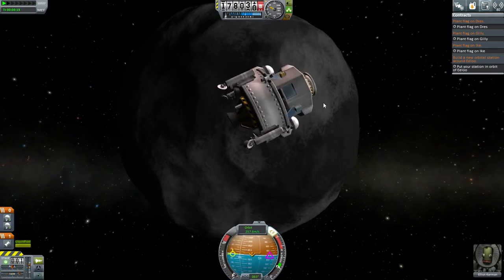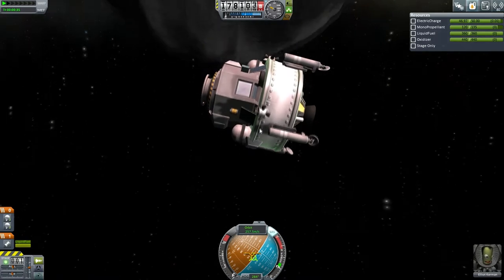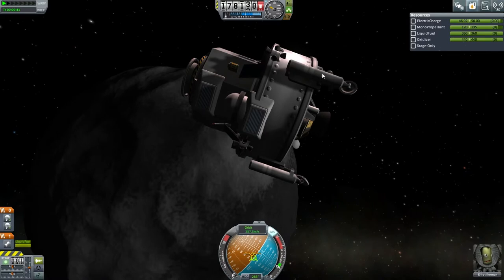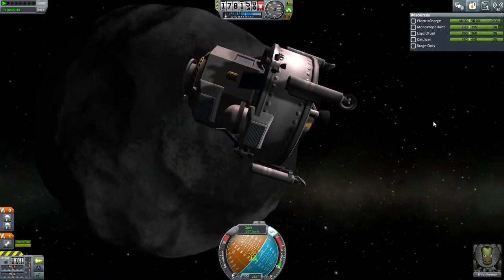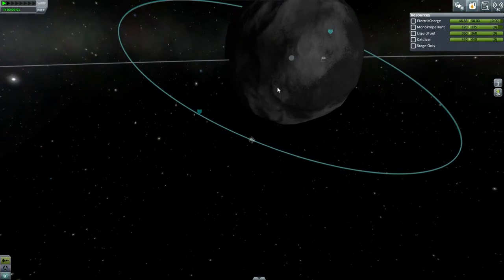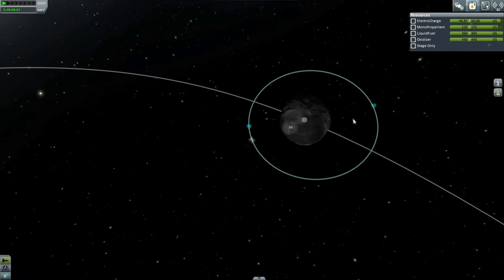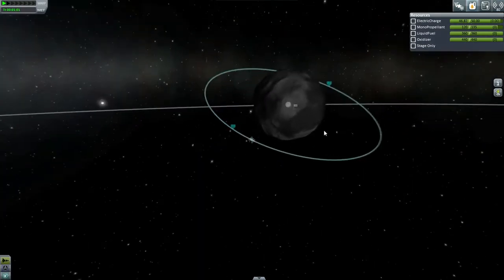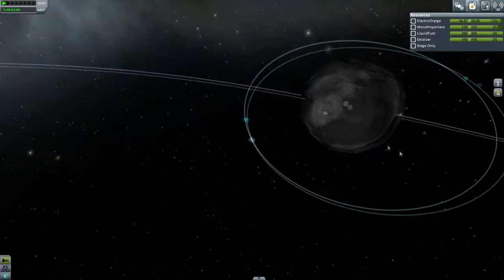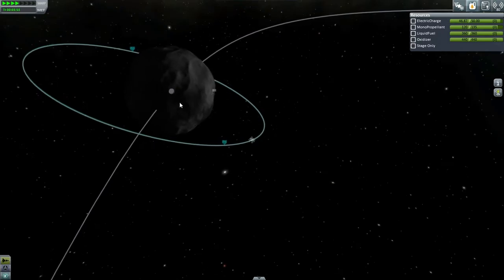Let us orient retrograde, not prograde. There's an electric charge issue, but I think it's good enough to land on Ike with. This engine doesn't recharge the batteries, so that's the problem, but I think we can do it. We've already planted a flag on Ike — Bill did. Looks like what we should do is go around to apoapsis. There are other biomes, so this is in a lighter patch. Maybe a darker patch here would be a good place to do it. Let's see which way around we are going — then here would be a good place.